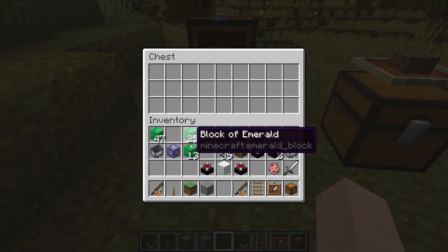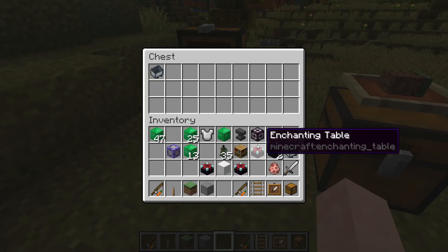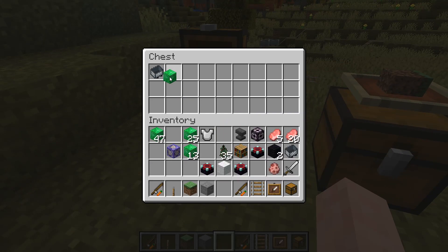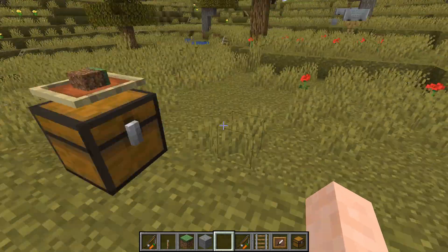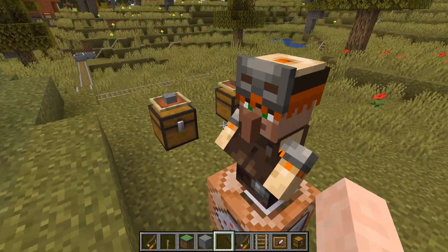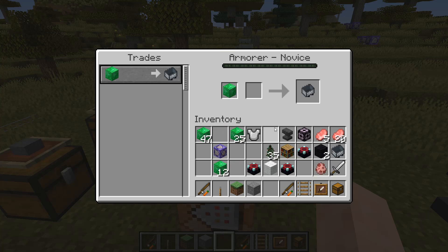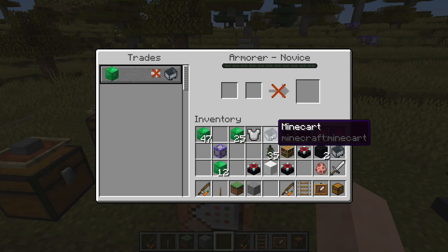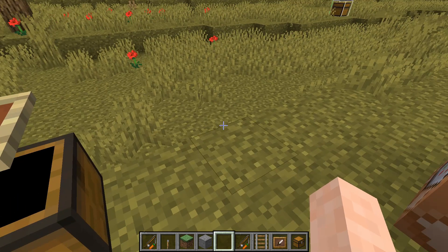It'll say we want to buy a minecart, but let's just be buying emeralds like normal, and then we'll sell a minecart. And now let's see — I believe that's close enough. There we go. So now we pay in here, take out here, and when we look over here, we'll see that the money's been deposited and the minecart's been removed.